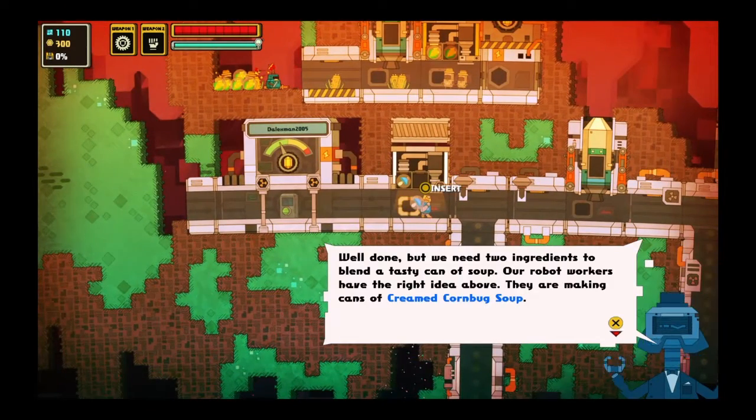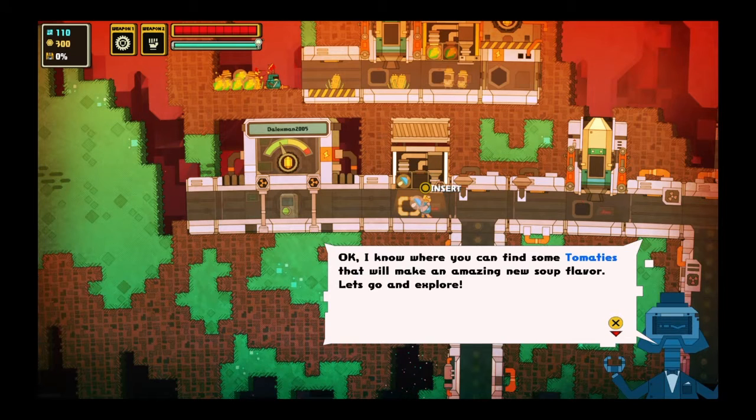Well done. But we need two ingredients to blend a tasty can of soup. Our robot workers have the right idea above — they are making cans of creamed corn bug soup. That doesn't sound good. I know where you can find some tomato eyes. What is that? That will make an amazing new soup flavor. Let's go and explore.